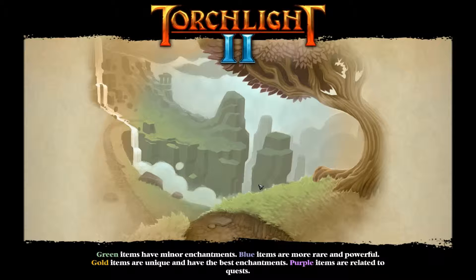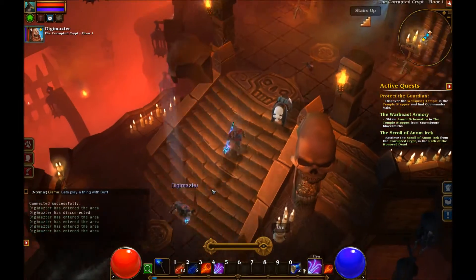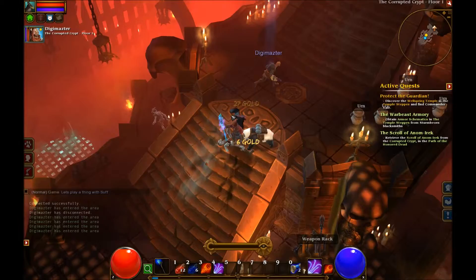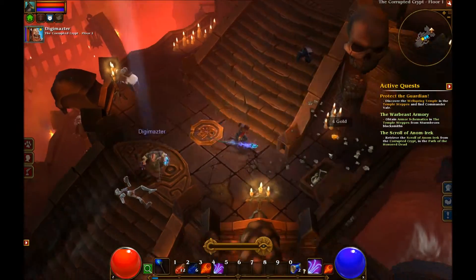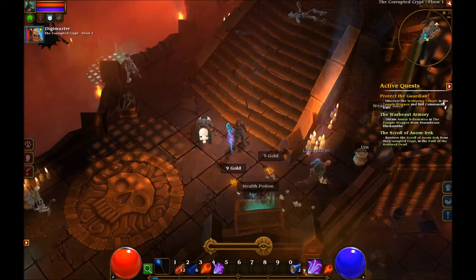Exciting, come on! So green items have minor enchantments, purple ones — that's a bit like WoW as well, with different colored items. Yeah, but that's been in games for a long time. Kill all the urns. The dead — because we don't like the dead. We don't respect them. Now, don't say that in the middle of a crypt!